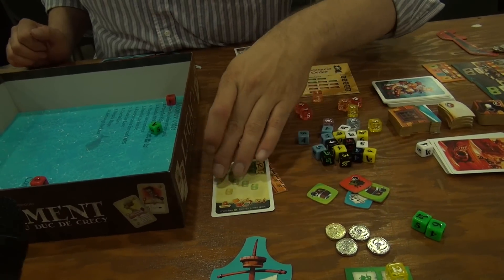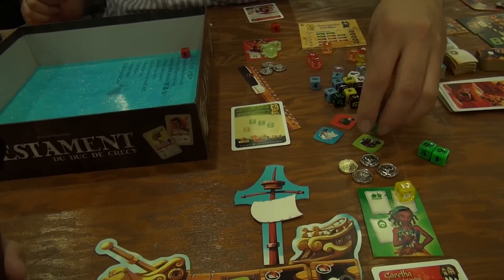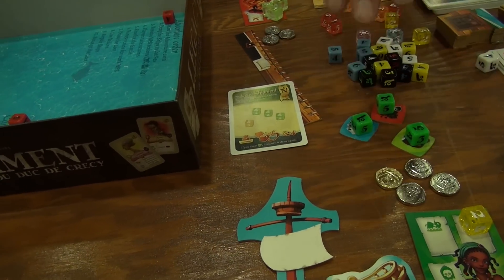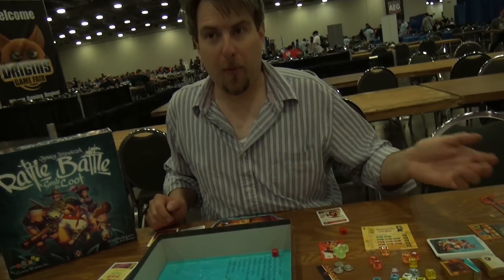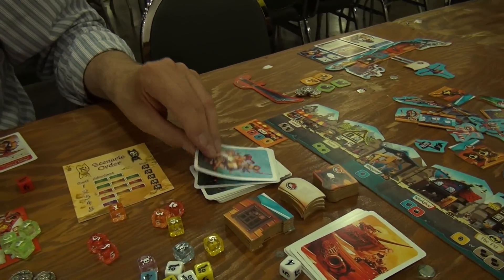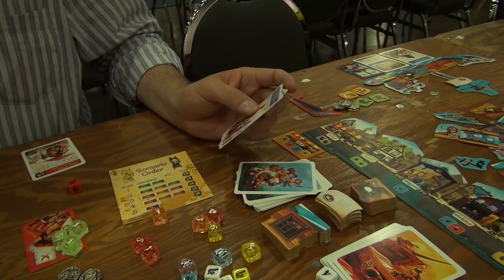And now we have to take this loot back to port, but first we have to store it. You have one hold on your ship that can hold a loot, and then you have ships that can each hold one loot. For each ship that's going to be holding a loot, you can't send it out in the next round — if you send this out to sea in the next round, then it loses the loot. After we have all of our loot, we go to port. In port, this is where we can upgrade our ship. We can start off by buying sailors. Sailors give you abilities while you're in port or at sea, which lets you spend goods to get things or to refresh some of your used equipment.